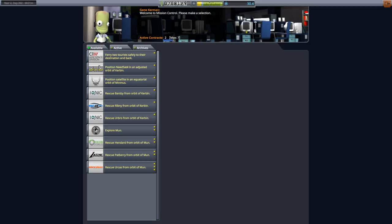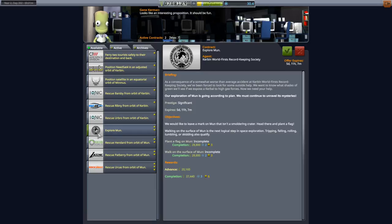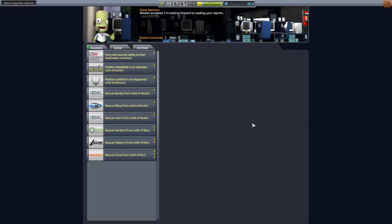Hello everyone and welcome back to my JNSQ series in Kerbal Space Program 1.7.3. In this episode, we actually got the contract I was looking for. We've got Explore the Moon, Plant a Flag on the Moon — that's another way of saying landing on the moon with a Kerbal — and a walk on the surface of the moon. I'm impressed that that was a separate thing. So we will pick that up and attempt to do it.